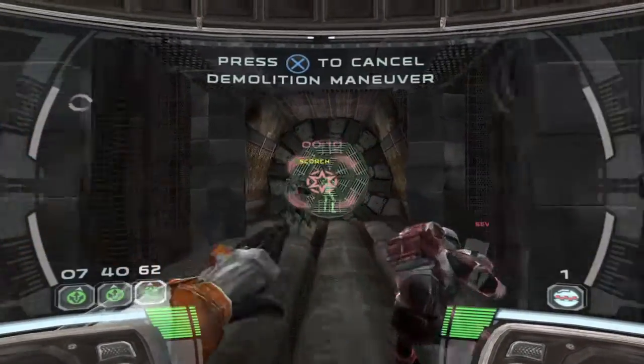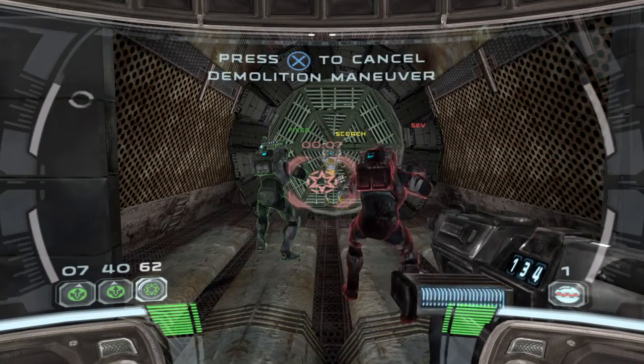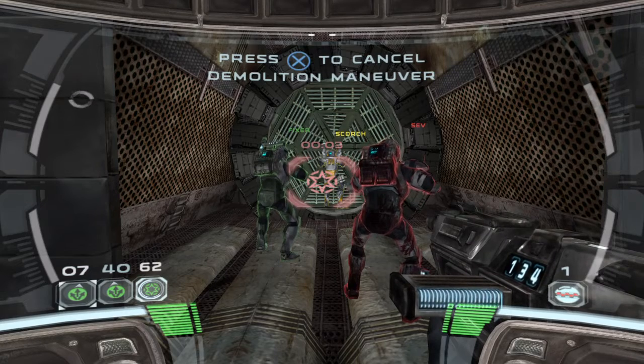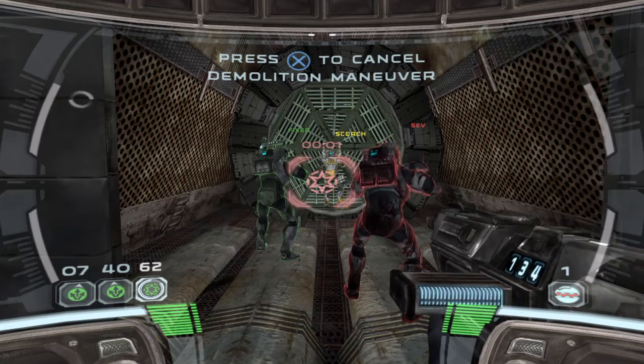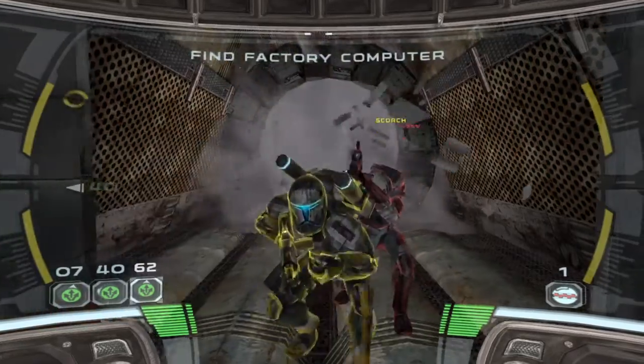Deltas, give me an explosive solution. Scorch, priming charge. And he's supposed to be the demolition expert. Explosive set, 3-8. Take cover, Deltas. So much for stealth. Droids. Network 3, press hit, 3-8.